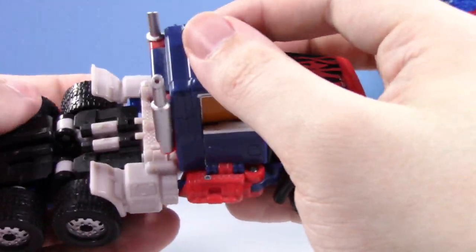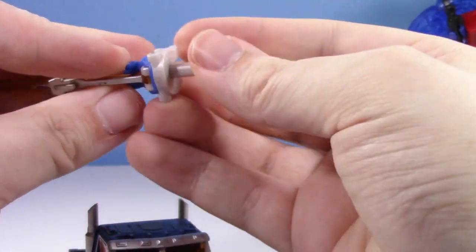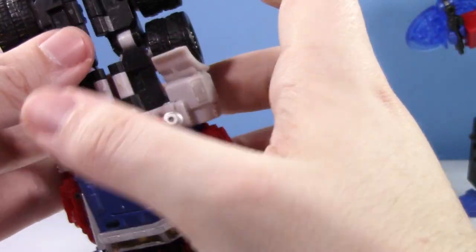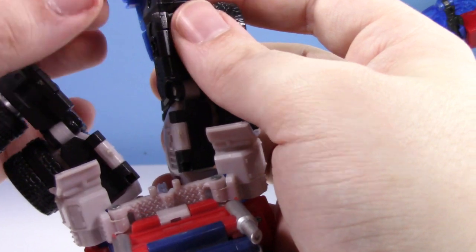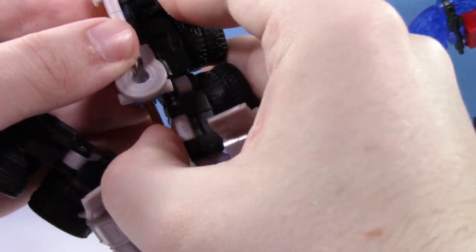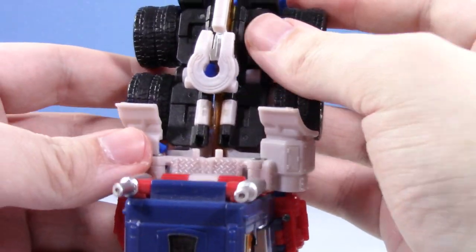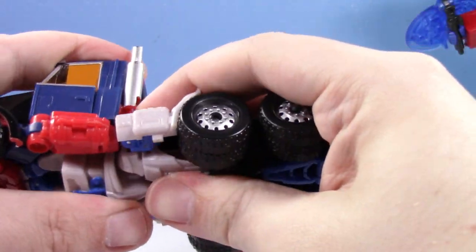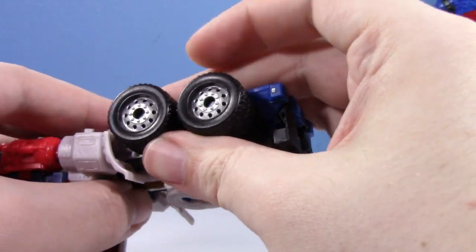We pretty much got him — the sword acts like the hitch. It slides, folds away, and pegs into the leg section. You peg the sword in between the legs to finish the transformation and keep the legs more solid together. There we go — that's Reveal the Shield G2 Optimus in his truck mode. It's kind of a mess, not going to lie. It definitely should tab together a little better — I struggle a lot with the torso-to-leg connection.